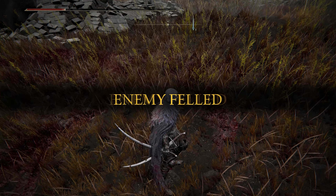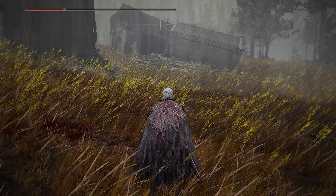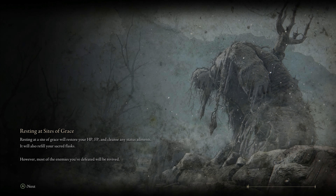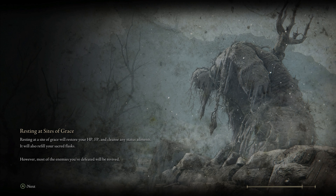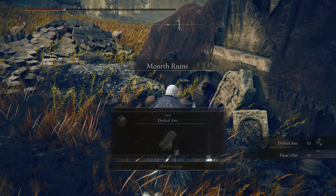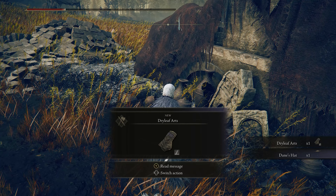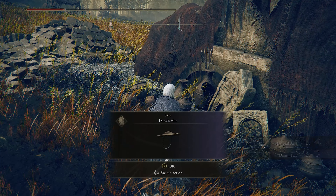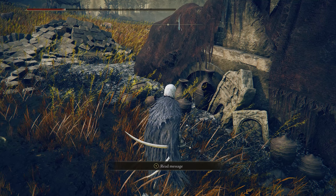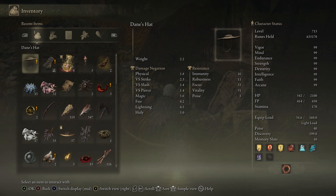As soon as you kill him, it's going to teleport you back to essentially that waypoint where you used the emote. After it teleports you back, look around and you'll be able to see something you can pick up. That's going to contain two items: first and foremost the Dry Leaf Arts, which is the hand-to-hand weapon you're after, and then you're also going to get his hat.